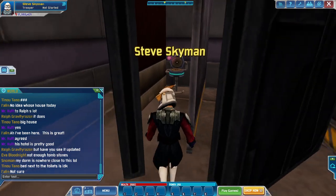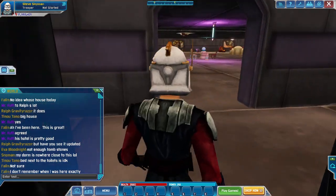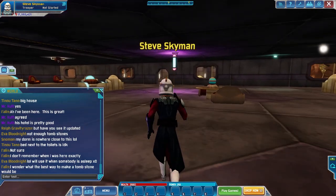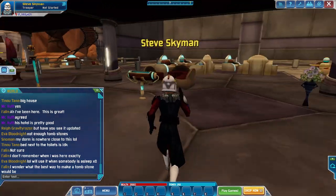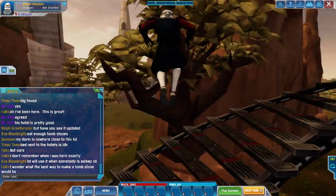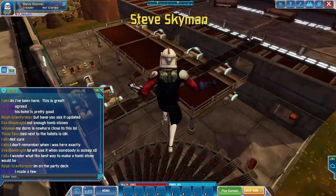Maybe these are the bathrooms — or toilets, or whatever you want to call them. It's very interesting to see, because you don't really get too many people building lots here. I'm just reading the chat a little bit. I wonder what the best way to make a tombstone would be — maybe you can make it out of rocks, Eowyn, since rocks are your go-to building specialty. So it's multiple floors on this hotel — that's pretty interesting.